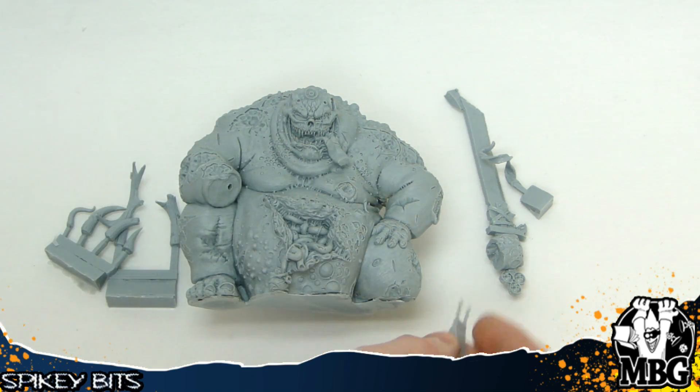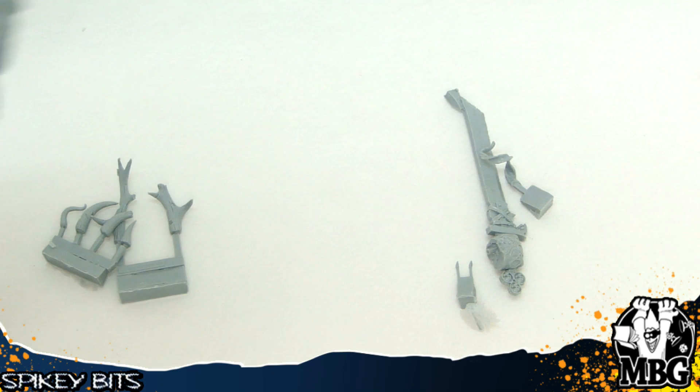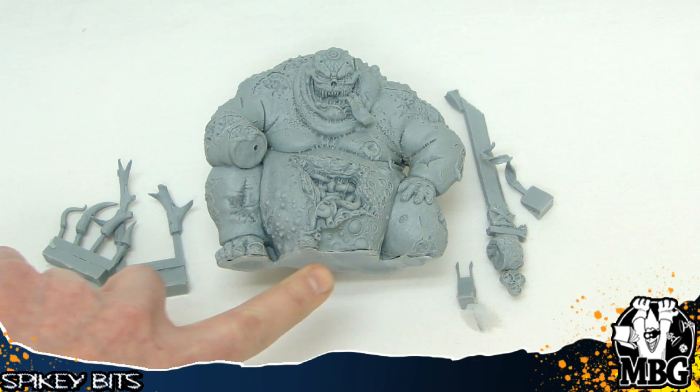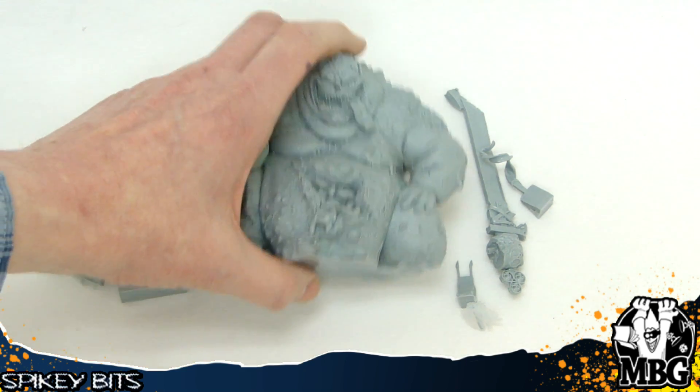And the last piece — there's two little pieces there. I actually don't know what they go to; I haven't assembled one of these yet, but I'm sure it goes to something semi-important. I really like this kit because it's got a whole bunch of little nurgling dudes. There's one right there in the front, kind of tugging on his intestines in a truly disgusting slash jovial manner.